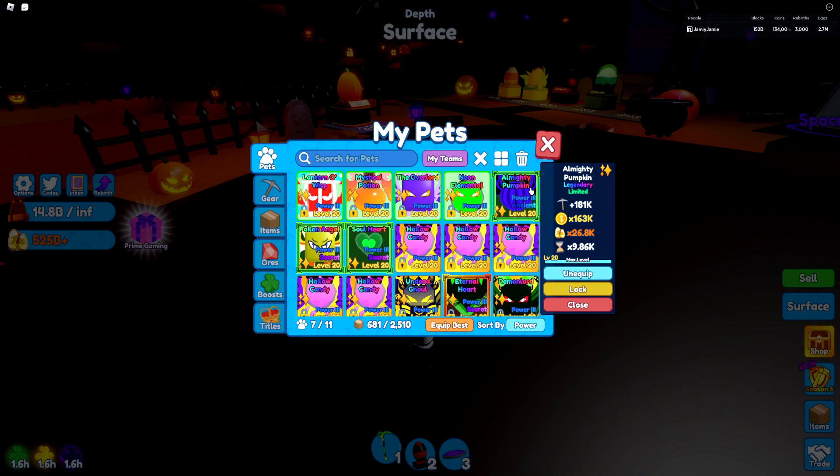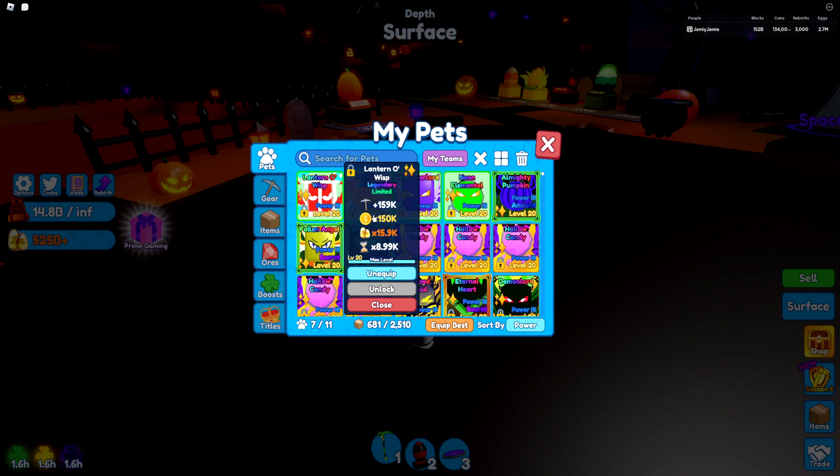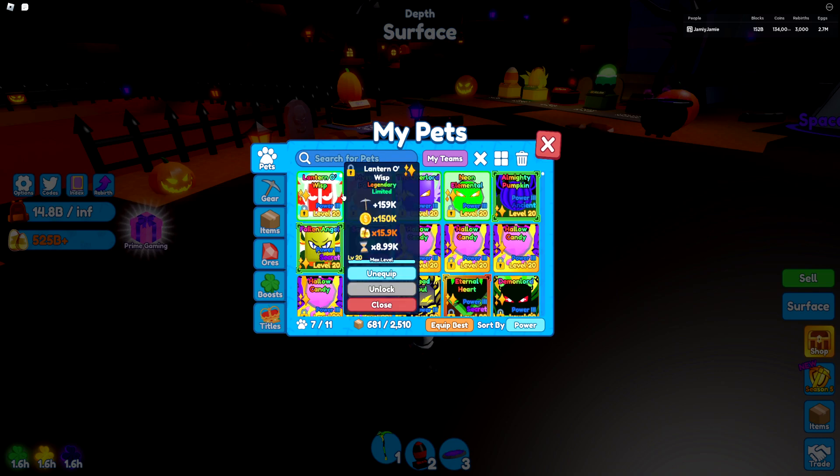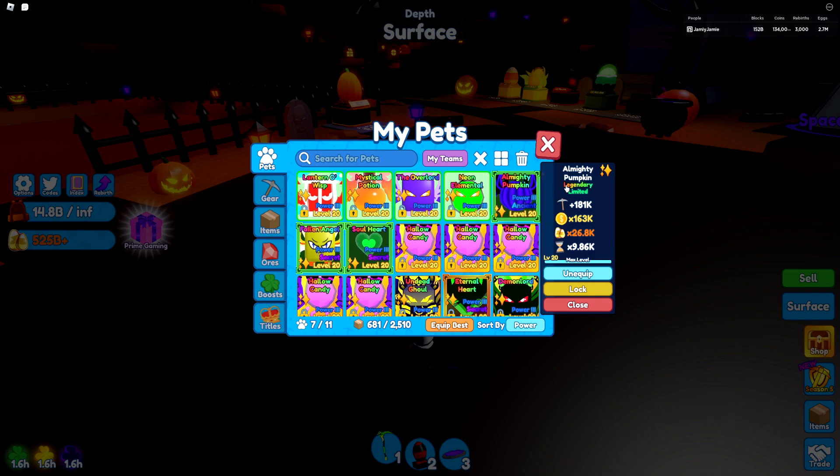Now the Almighty Pumpkin ancient — that candy con multiplier is insane: 181k mining power, 163k coin multiplier, 26,800 candy con multiplier, and almost 10k speed. The candy con alone kind of makes it worth it. Comparing it to the Lantern or Wisp, which was previously my best Halloween pet, it's pretty good — but was it worth like 50,000 Robux? Absolutely not. I'd rather have a full team of Lantern or Wisp. That said, not many people will have this, so in a year's time it'll probably be worth a lot in trading.